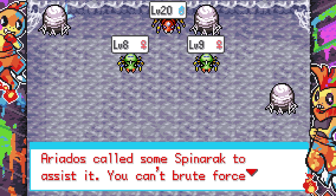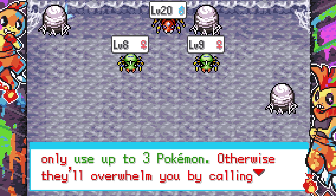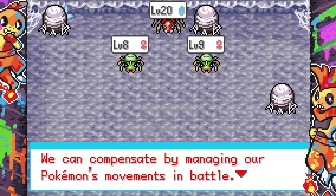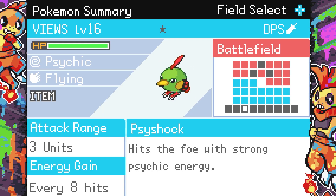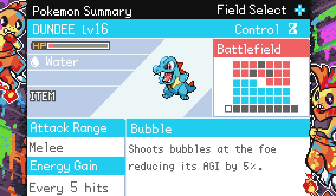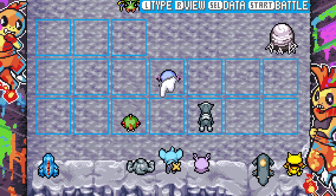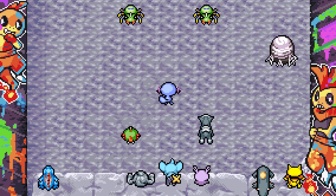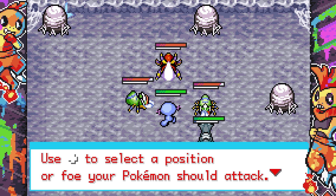It's a guardian Pokemon — careful, guardian Pokemon are rulers of their domain. It's level 20 Ariados, and it called Spinarak to assist. You can't brute force this battle — with a guardian Pokemon you can only use up to three Pokemon, otherwise they'll overwhelm you by calling all wild Pokemon in the area. We can compensate by managing our Pokemon's movement in battle. I think Natu definitely helps since some ranged DPS is nice.